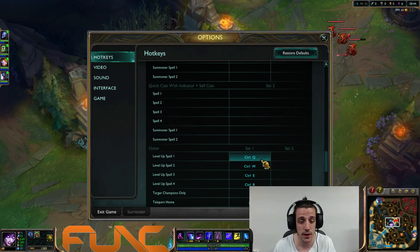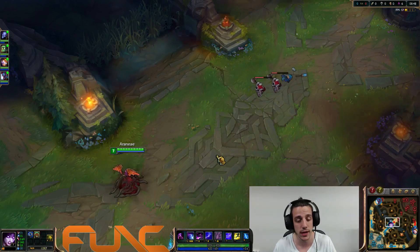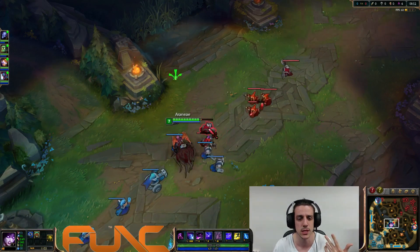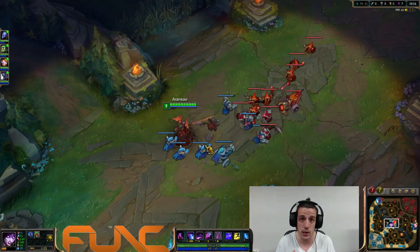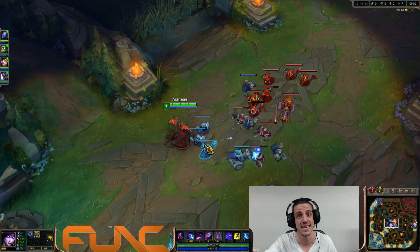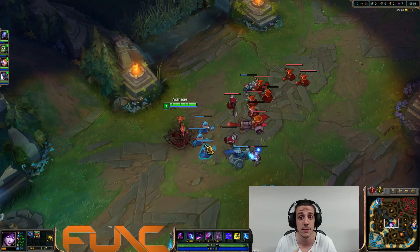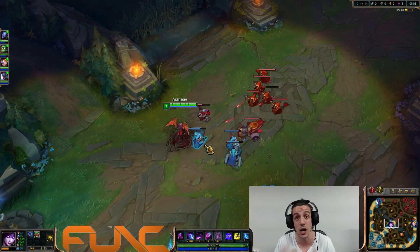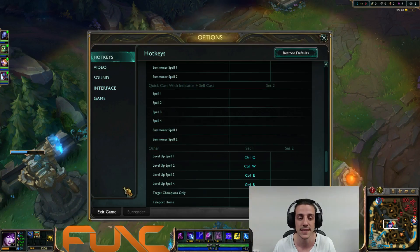The same applies to leveling up abilities — you press Ctrl and the ability key to level it up. Almost all players do this because sometimes when you hit a power spike at level 2 you need to all-in the enemy, and the fastest way is Ctrl+ability instantly. Same for level 6 — there are a lot of champions where you press Ctrl+R or Ctrl+Q the moment you hit level 6 and immediately engage. That's the fastest way to level up.